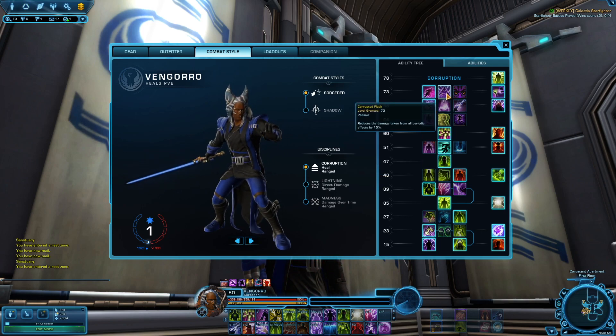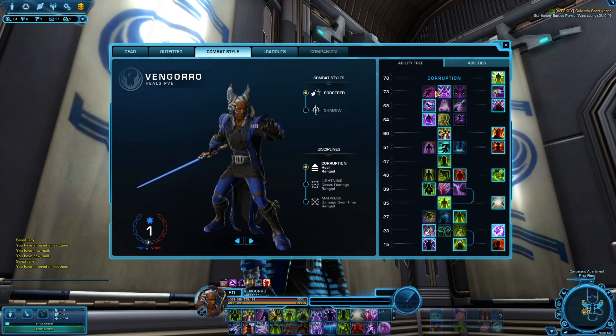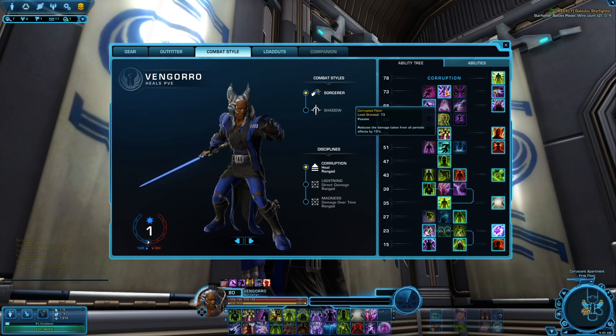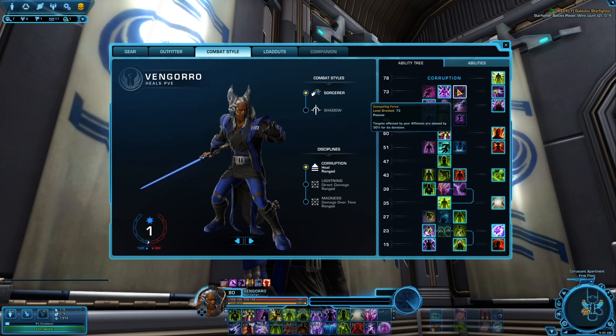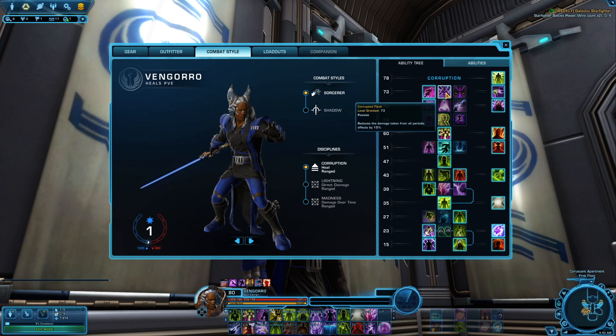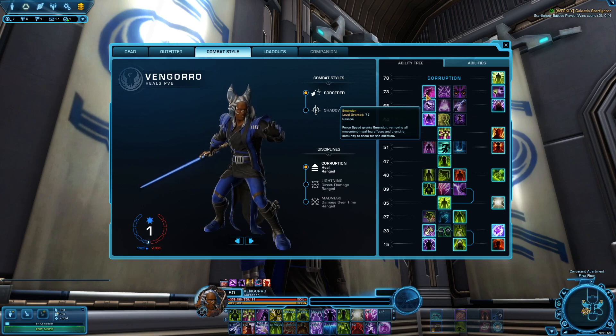Your last choice is either Corrupted Flesh or Immersion. Either one can be good. Immersion makes it so you get rid of some movement-impairing effects, which could hinder you from getting out of certain mechanics like ground circles. But more often than not, having periodic effects do 15% less damage is going to be good against bosses that put big DoTs on entire teams. I generally take Immersion myself just because every now and then I'm able to get out of mechanics when I'm slowed. If they have a lot of DoTs, go with Corrupted Flesh; if they've got a lot of CC, go with Immersion. Just know your boss fight.